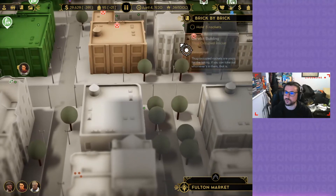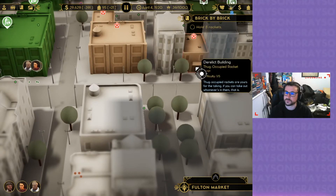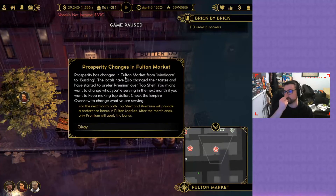So I was going to go take one of these derelict buildings — yeah, this one. I need to hold prosperity changes in Fulton Market. Prosperity has changed in Fulton Market from mediocre to bustling. The locals have also changed their tastes and have started to prefer premium over top shelf.